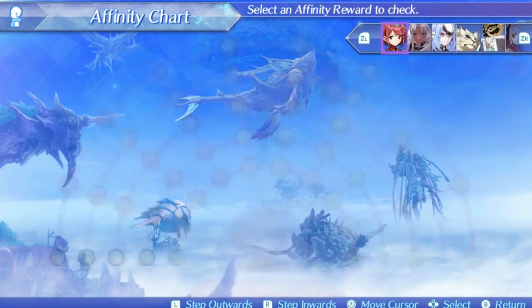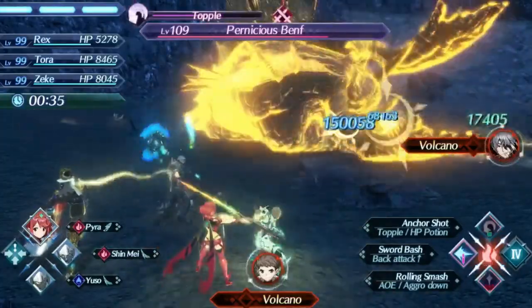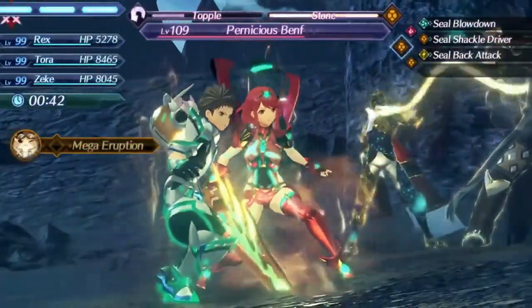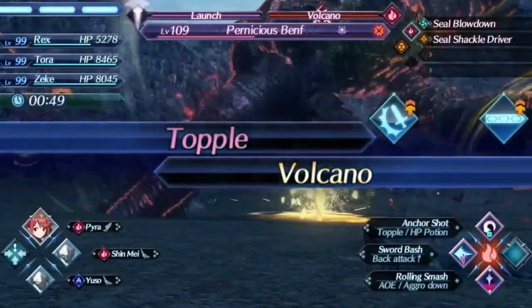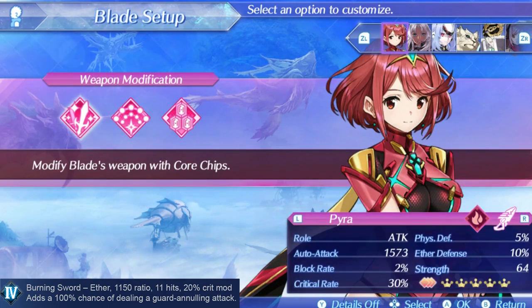Pyra's level 4 special is Burning Sword. It has a damage ratio of 1150 and a 20% critical hit modifier, which is lower than her level 3. Its bonus effect is nulling guard rate, and neither Pyra's level 3 nor level 4 pierce defense, which makes the level 3 a better option most of the time. That said, the level 4 is a better option early on in the game since it will always have a higher damage ratio, and it still offers invincibility and the ability to freeze driver combos for fusions. All in all though, this level 4 is pretty unimpressive and not worth using over a level 3 or even level 2 in most situations — I'd only recommend it for very specific fusion combo situations or against a few higher block rate enemies.